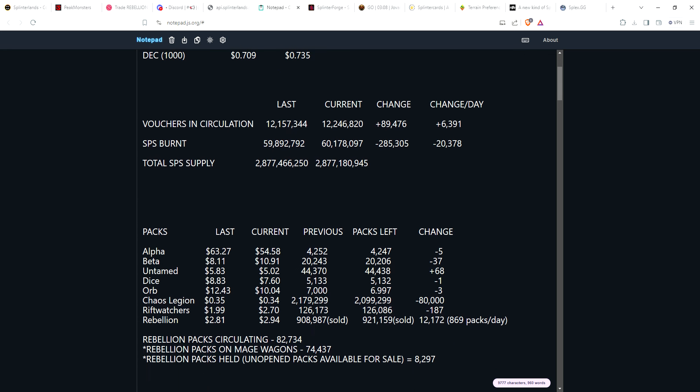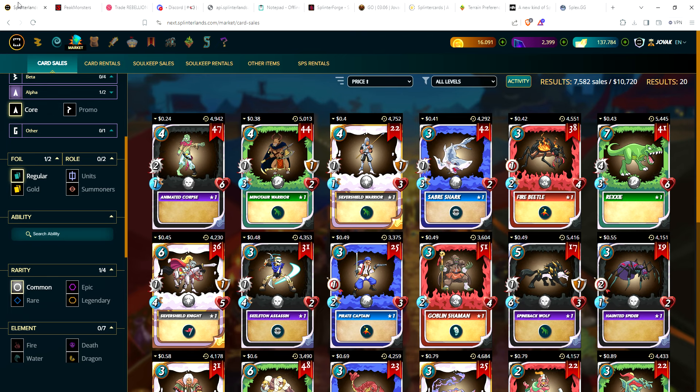Now let's take a look at all the packs. Starting with alpha — what I do is look at Hive Engine and look at the asking price, not the last sell price. The reason is that sometimes someone will sell a pack very cheaply if someone puts in a very low bid. What I'm going by is how many packs are available and what the cheapest asking price is. For alpha packs, two weeks ago the cheapest ask was $63; currently it's just over $54. I believe in-game you're sitting somewhere around $70.